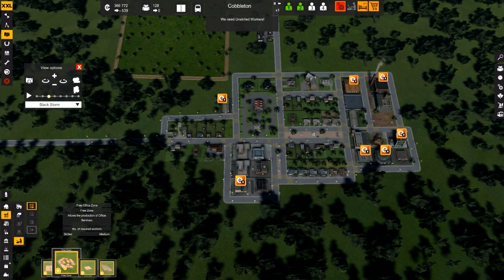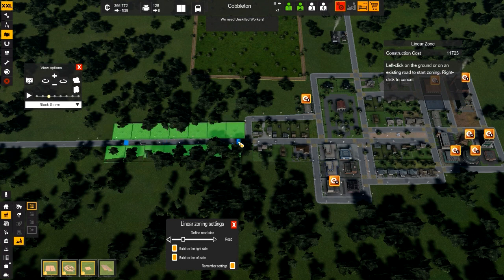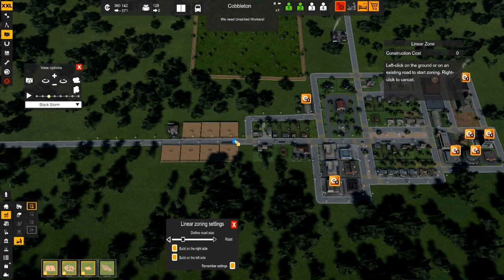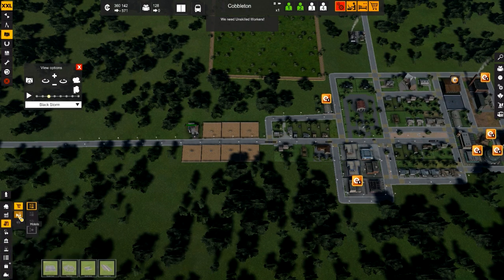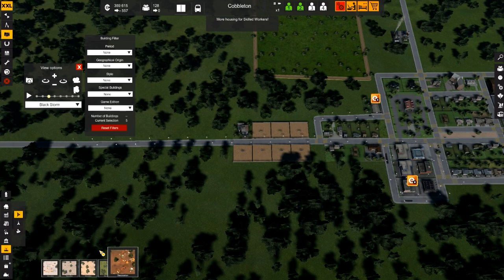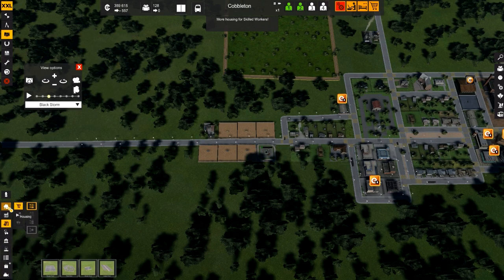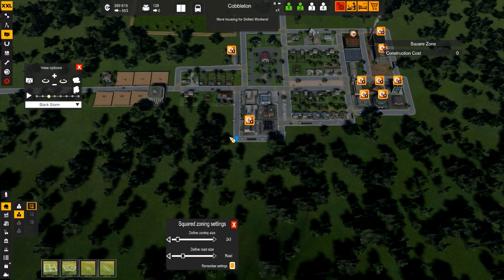So that's something that we needed — we already started heavy industry. How about offices? So we should be able to place a few offices here. Let's do a linear zone along the road, set it up right here — that'll be a bunch of offices. There's some offices placed. What else do we need? There's commerce, we've already got hotels, holiday hotels, low density, utilities — utilities are good right now. Decorations, landmarks — those are something that could be useful, but right now we don't need that. More housing is needed for skilled workers — let's do that. We can go back to housing and go for skilled workers and do a big square zone and square it off right here.